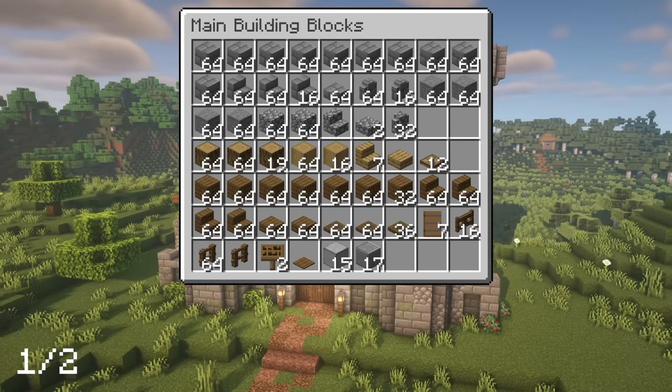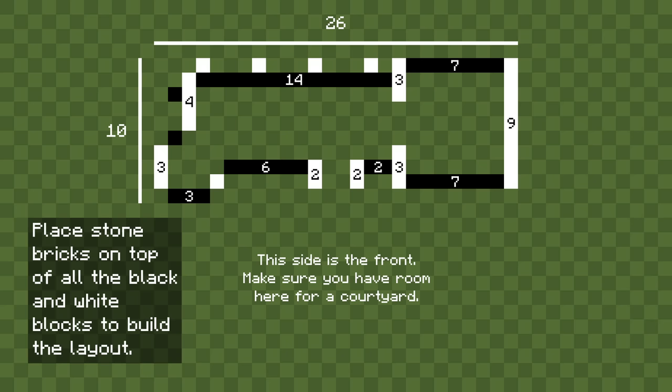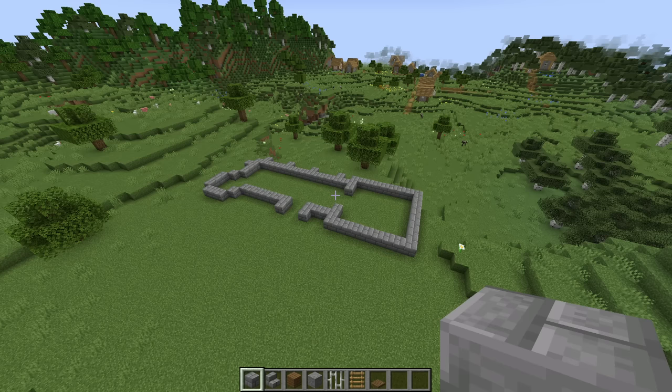Anyway, here's some materials that you'll need. And with all of that out of the way, let's get started. The first step will be to build this layout on your world by placing stone bricks on top of all of the black and white blocks, and once you've done that you should have something that looks like this.